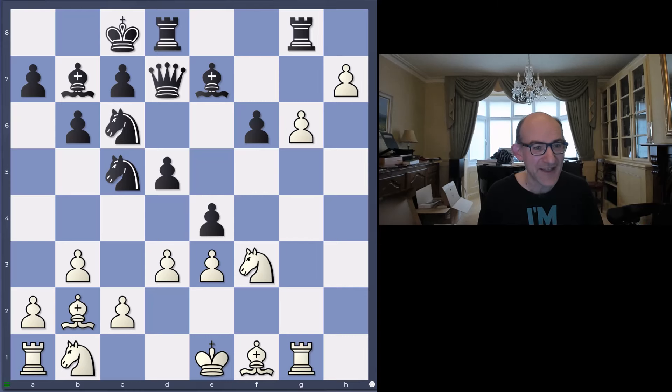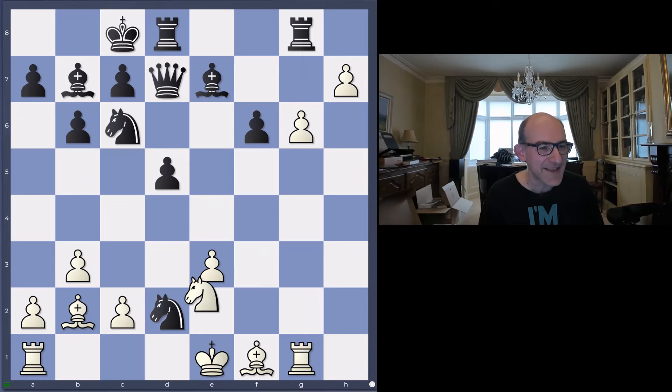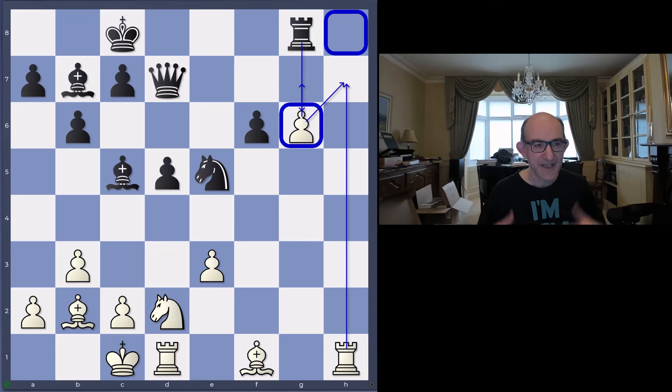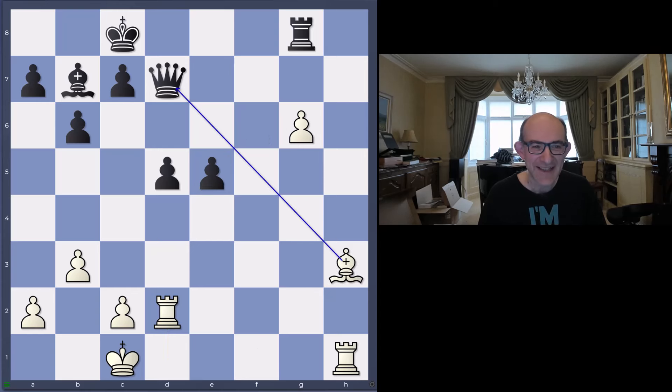The amazing thing about Leela's odds play is that it just says: okay, I've achieved something with this first wave of attack - redeploy, we're going to look for something else. Moving from the pawns and the g-file to the h-file. At some stage the human player is getting confused and falling for big tactics. I hope you're enjoying this and seeing the real educational value, because I'm picking up all sorts of things about what you can do with pieces that exceed my wildest expectations.